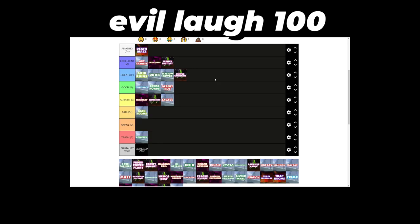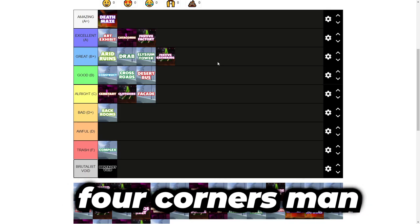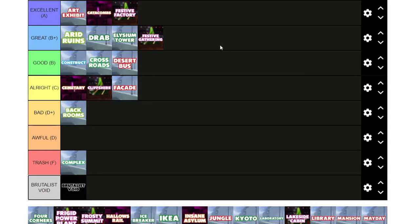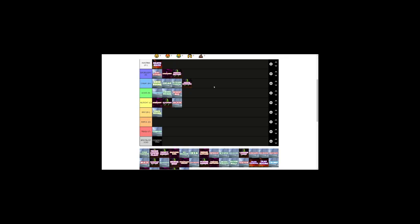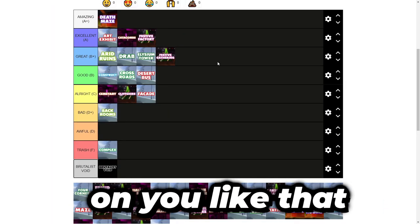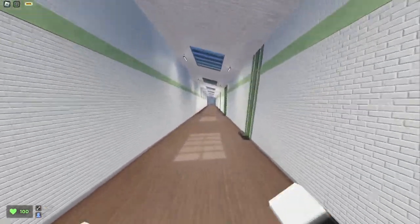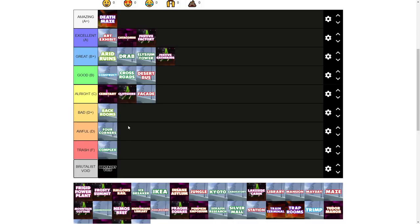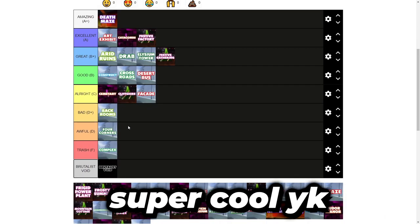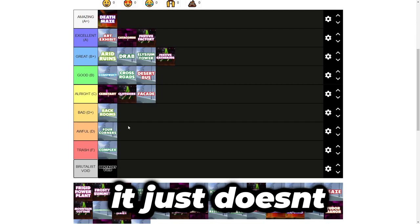Four Corners went from one of the best favorite maps in the game to one of the most hated. It used to be one of the maps that was picked the most, and now I haven't played Four Corners once — nobody picks it anymore. Four Corners is a map similar to Facade: it's good, but it doesn't grow on you. It's good for the first 10 to 20 times you play it, but after the 20th time, it gets super boring — the same stuff over and over again. Going into D-tier for me. It was super cool on release day, but it just doesn't hold up anymore.